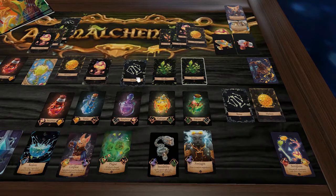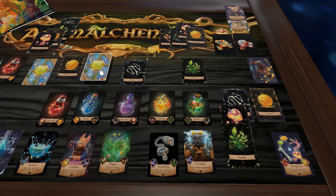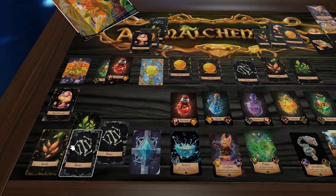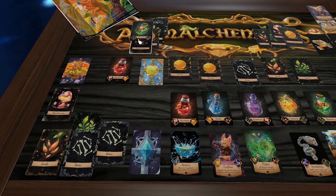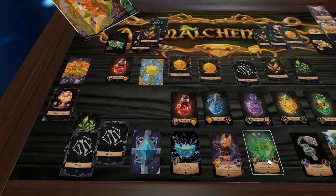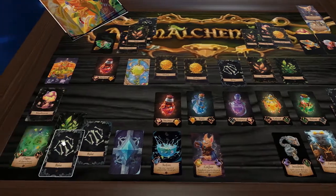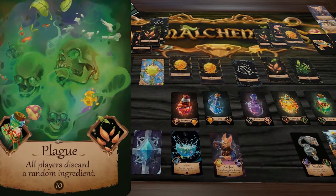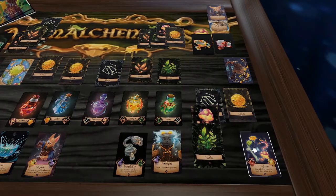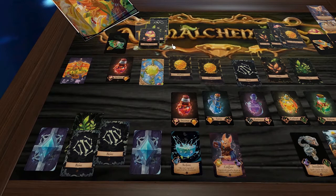Going for purple needs bone and mushroom, so they take mushroom and green. Back to the Pangolin — they redeem their green potion and a seed to get the Plague spell. They use it right away: all players must discard a random ingredient. One player discards bone, the other discards mushroom.